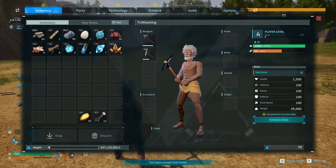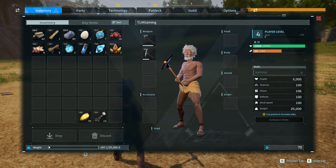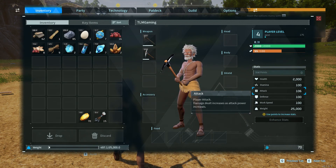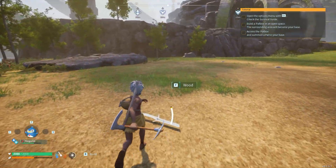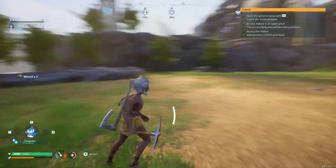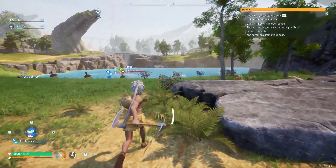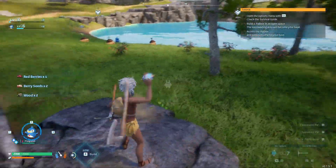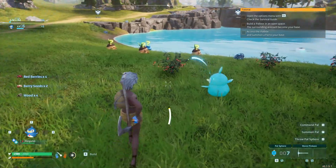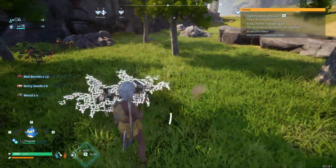We got some health and we're going to get some attack. Now that we're at 2,000 health and 25,000 weight, we're going to focus attack and stamina, because we want to be able to run further and we want to be able to do more damage. I was just going to run over here because there's a bunch of red berries, and we want a good amount of them for early game.